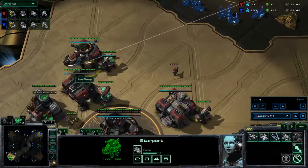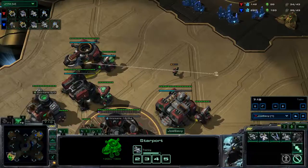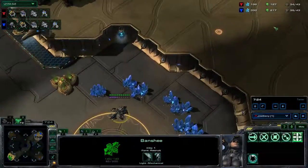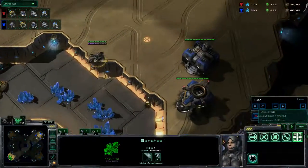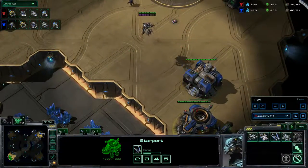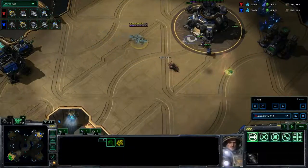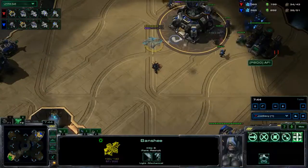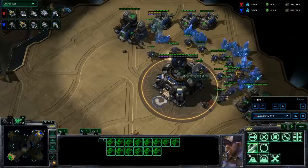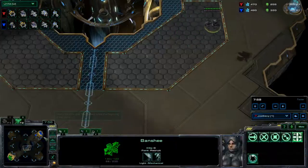As you start the second banshee, you begin tank production when you have the gas. You need to get the second banshee out to poke around. As my banshee arrives, cloak finishes, so I can poke up and try to kill as much as possible. I get some good intel — I scouted a tech lab on his starport. I cloaked right away to limit damage from that Widow Mine. Poke up, try to kill all his marines, then go straight for the mineral line. No engineering bay, so he doesn't have turrets, detection, or enough marines to defend against the banshee.